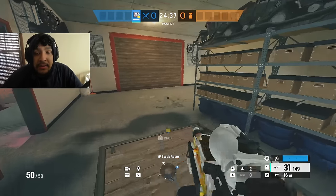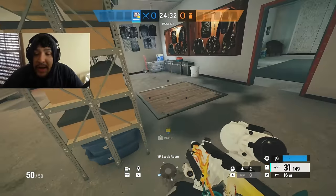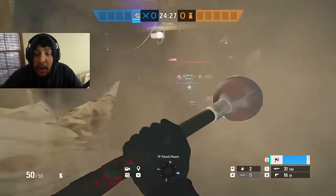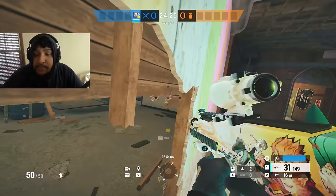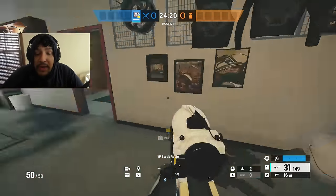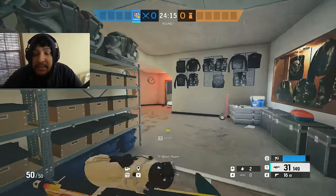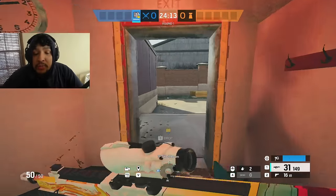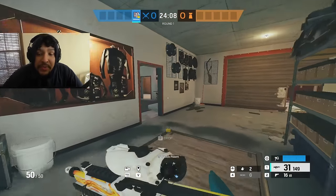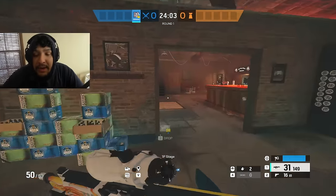For gym or basement sites, I open the hatch with Hibana and rotate out through kitchen, or I come through Bar and fight toward the blue staircase watching for late roamers. If I'm playing Hibana, I hard breach the wall, open both hatches, go chill outside, drone, and attack through the hatches. You're always thinking about how many possible angles could be on you.